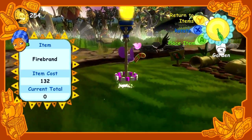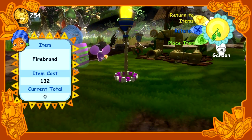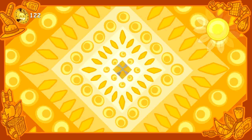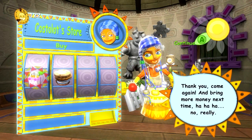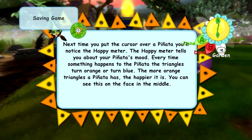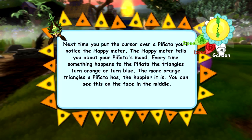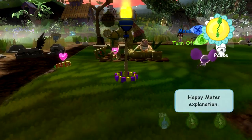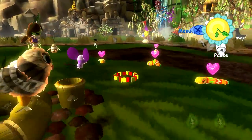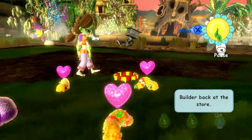I will plant just in front of the worms - I think they deserve it. The purchasing placement is a little bit confusing, but whatever. Next time you put the cursor over a piñata, you'll notice the happy meter. The happy meter tells you about your piñata's mood. Every time something happens to the piñata, the triangles turn orange or blue. The more orange triangles a piñata has, the happier... What a weird way to say triangle. Triangle. How are you doing, Worm 5? You're a bundle of neutrality - that's not good for a worm. Worms should be happy! I need a name for Worm 5.